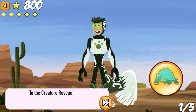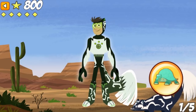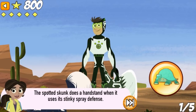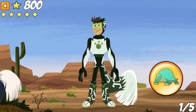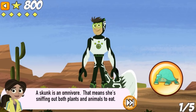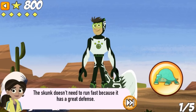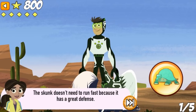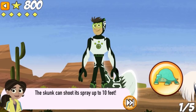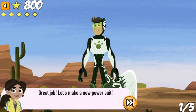To the creature rescue! The spotted skunk does a handstand when it uses its stinky spray defense. I can't wait to try out these creature powers! A skunk is an omnivore — that means she's sniffing out both plants and animals to eat. The skunk doesn't need to run fast because it has a great defense. The skunk can shoot its spray up to 10 feet. Great job! Let's make a new power suit!